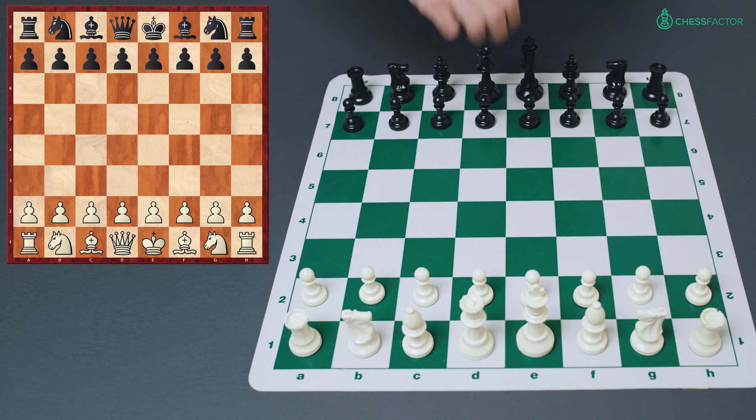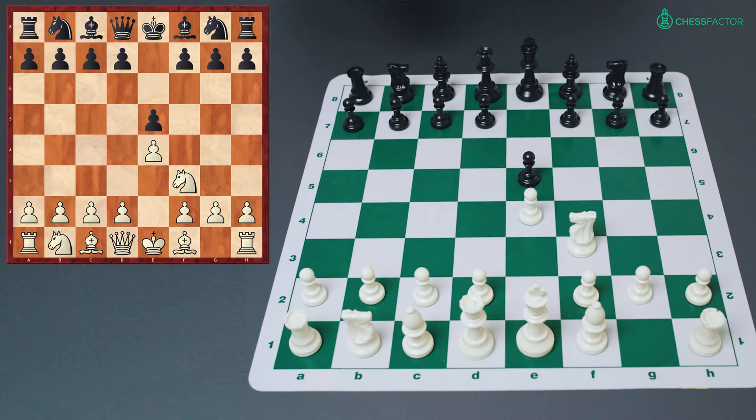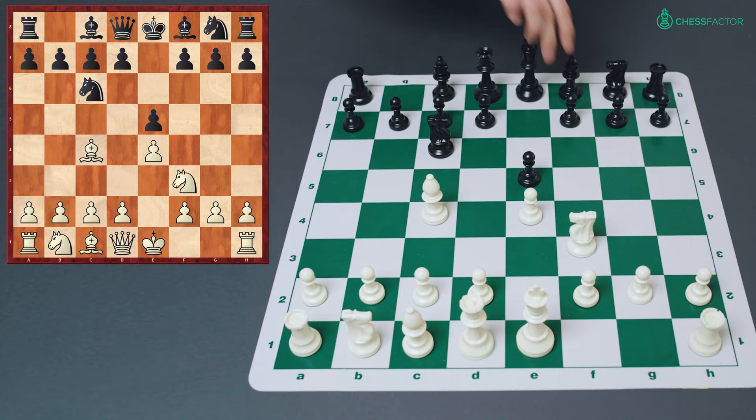Let's move to the chessboard and show the starting position. The moves are e4, e5, knight to f3, knight to c6, and bishop to c4 — the Italian game. Bishop to c5 follows, and here so far we have spoken about moves like pawn to c3, the Gioco Piano, or pawn to b4.